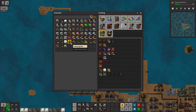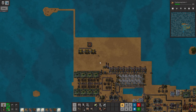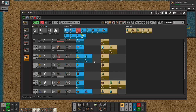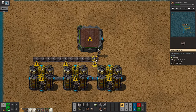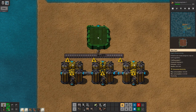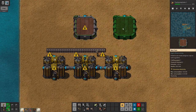Everything looked to be good. We were just designing this bean plant. I thought about this design overnight. We should be fine with dirt going a certain way. We're going to try this and see how it goes — something like this.